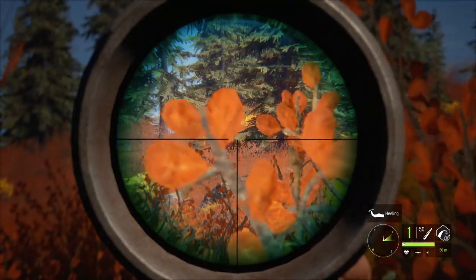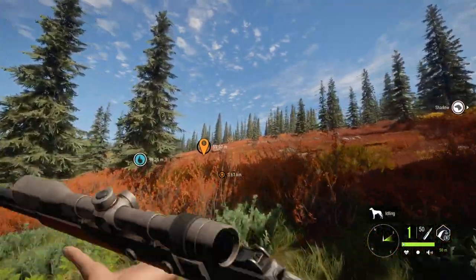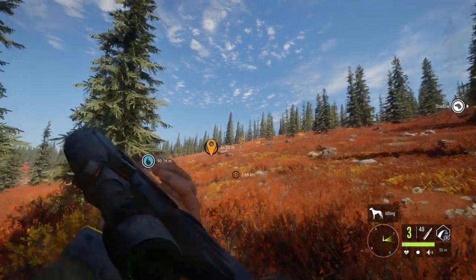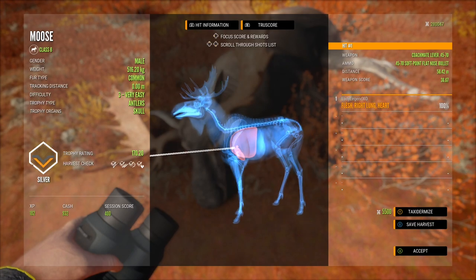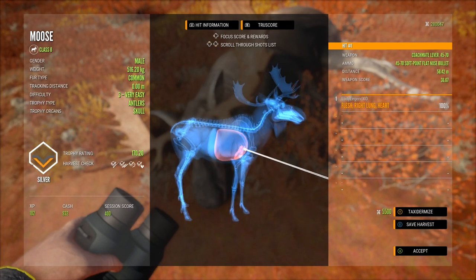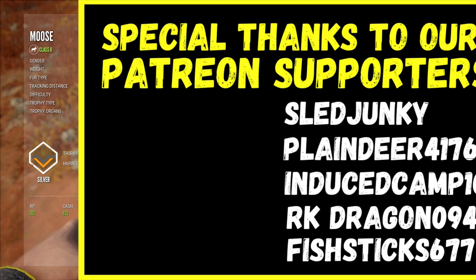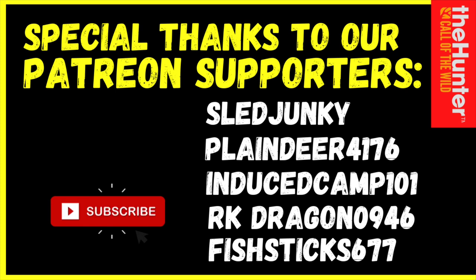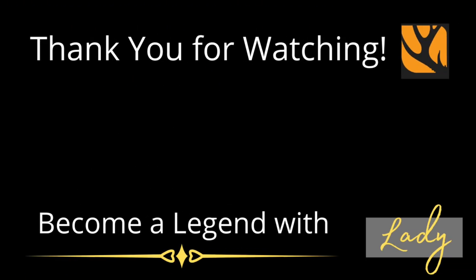This was one of my very first times taking out the Coachmate Lever Action .45-70 and it is a great little rifle. I highly recommend you take it out for a spin. It has a great scope, is good for class four to nine, and has adequate penetration — it definitely gets the job done. Hit that subscribe button and we'll see you guys in the next one.